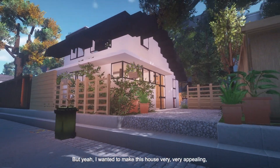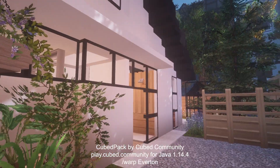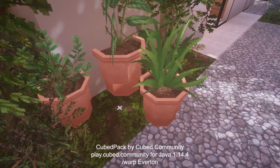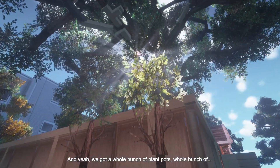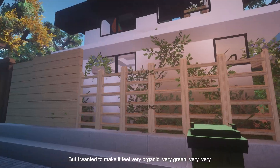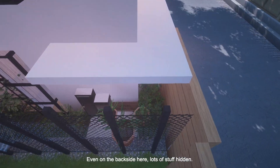I wanted to make this house very appealing, especially from the curb. I'm using CubePak here on Cubed Community in the city of Everton. We've got a whole bunch of plant pots. Look at the sun — look how pretty this is. I wanted to make it feel very organic, very green, very welcoming. Even on the backside, lots of stuff hidden.